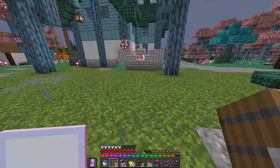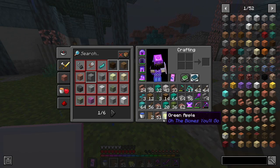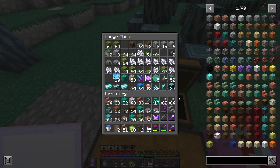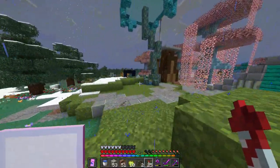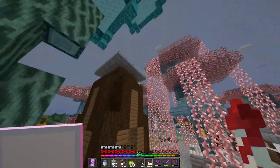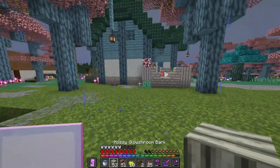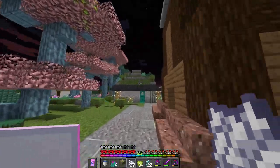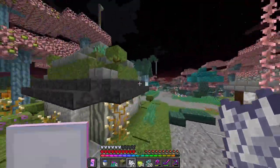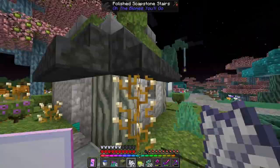Now it's time to make another house for fun, and I think for this one it should be right here - perfect. What we're gonna do is a roof based off of moss. I really like this idea - I really, really like this idea. Now it's just time to get it built. Yes, this is what I wanted! Now this looks good. I am really liking how this is going.